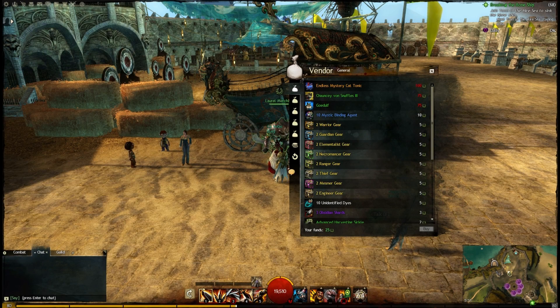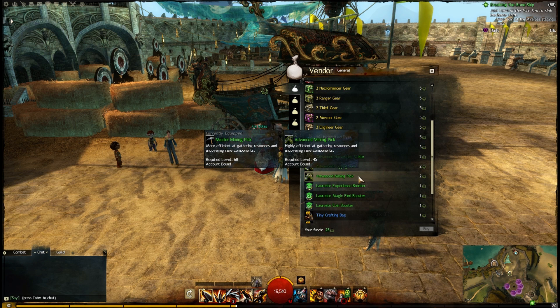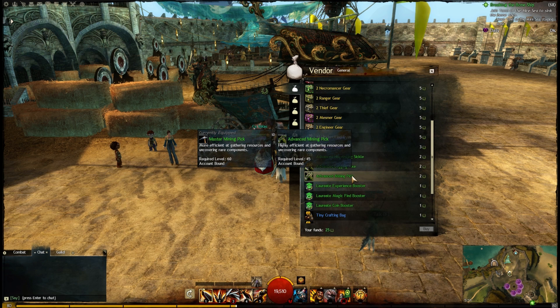Hey folks, this is Kalani. Going to be looking at another of the Laurel Vendor items. I'll be looking at the advanced gatherer tools, just to make sure exactly what these things can mine, because we know with the master mining picks they actually only go so far. So once again, I am going to delay my Ascended Amulet for science!